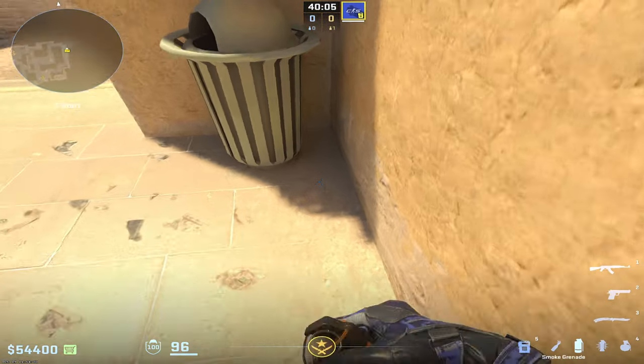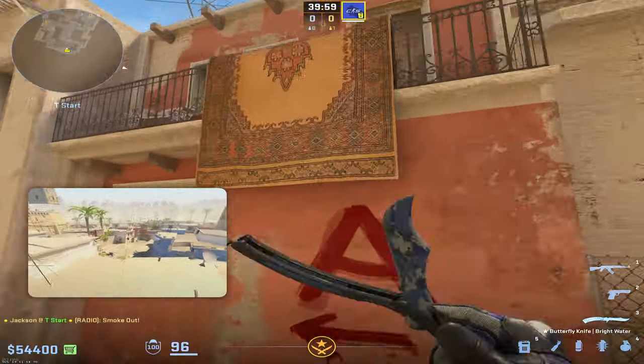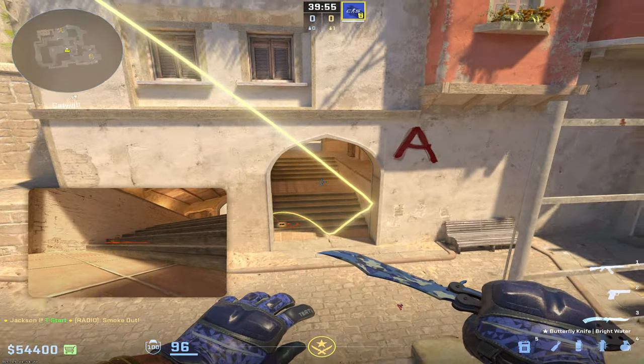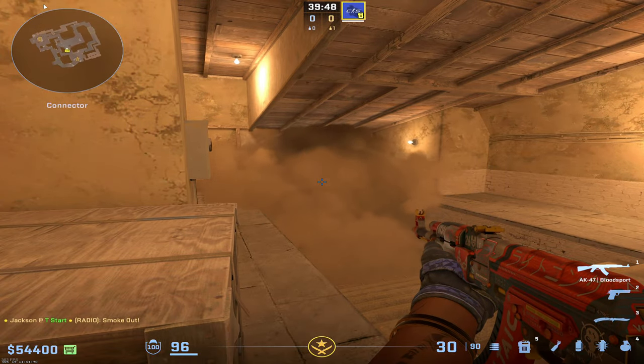From this exact same position, you can find this little angle right here in the rug and do a simple jump throw at it. That's going to go all the way up into connector land on the first step. For some reason, this one always blooms all the way to the top without leaving any gaps for anyone to peek onto cat. Definitely throw that one.